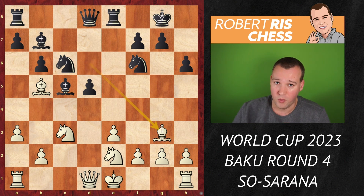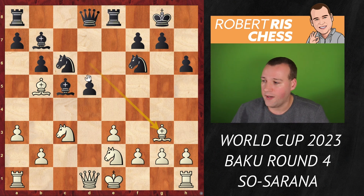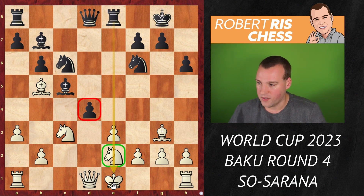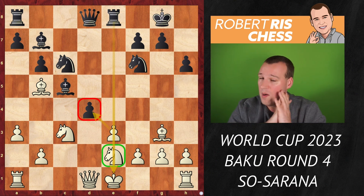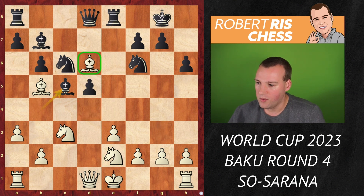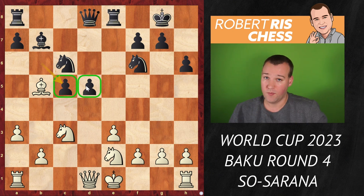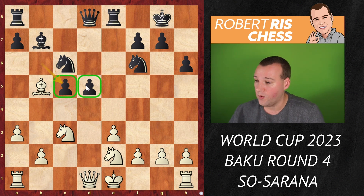Now white has to do something with the bishop. But if you drop back with the bishop to g3, you don't really get a chance to play against the isolated queen's pawn, because there is the move d4 — an excellent central break. The knight on e2 is not a good defender of that square, and the rook on e8 will pin it once white captures on d4. So Wesley So instead took on c5, and after bxc5, we get a position with hanging pawns.